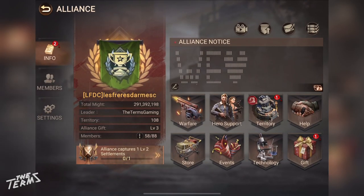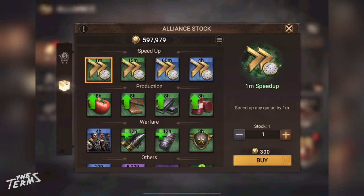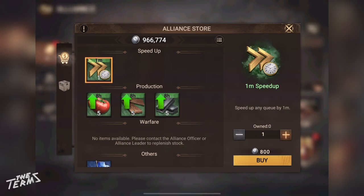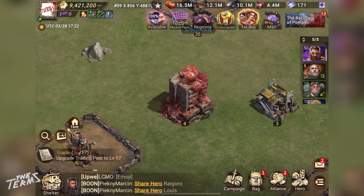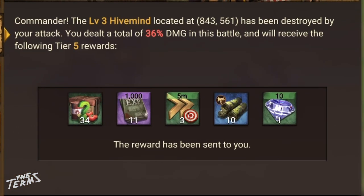You can buy speed-ups on the Alliance Store by requesting them from your Alliance's leader or officers. You can also get speed-ups by defeating hive minds.